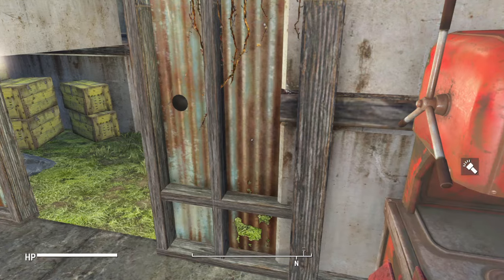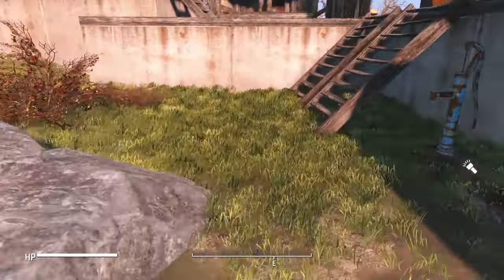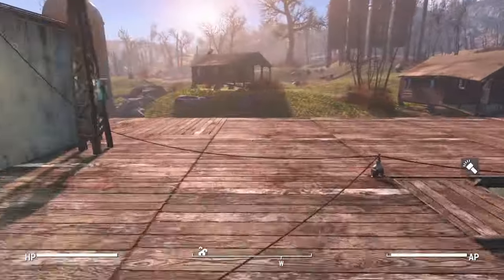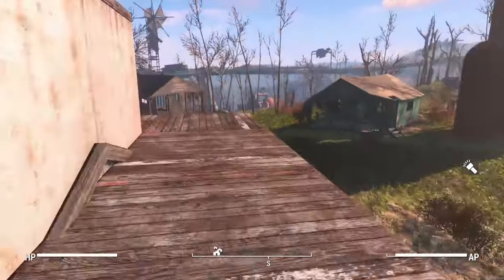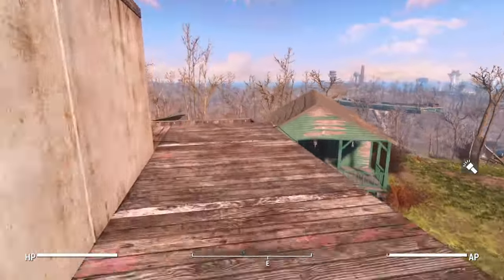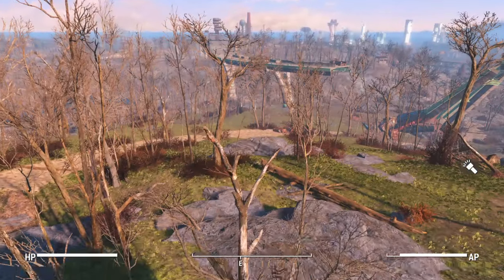One of the last mods that I wanted to go over with you guys was Simple Green. If you notice around the area, you're gonna see lots of green — this is grass. This is going to add all sorts of things. It kind of reinvents the scenery and allows you to do exploration and have new scenery. Doesn't make it so drab and dry.